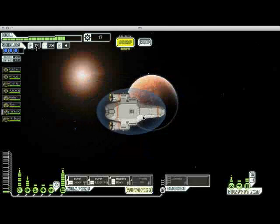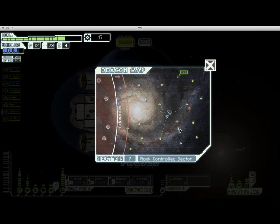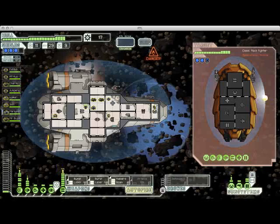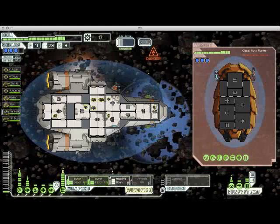Here we have an empty sector — no big deal. Your temptation early on may be to jump to the last sector as quickly as you possibly can. But if you do that, you will end up woefully unprepared for the final boss, which is a whole other ballgame. So here we are in another asteroid field fighting another rock ship. You're going to wait for everything to charge up — the halberd beam takes longer to charge than the hull beam did.